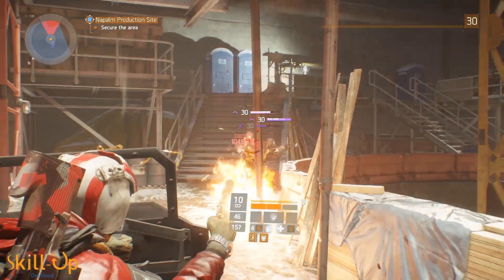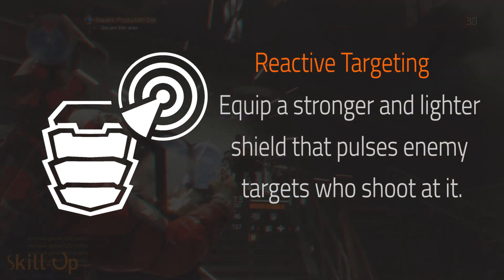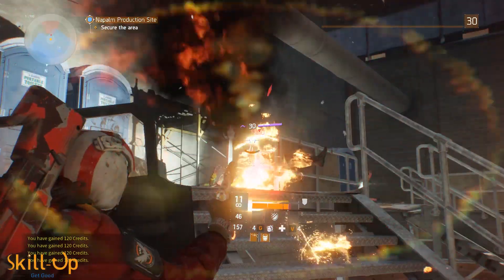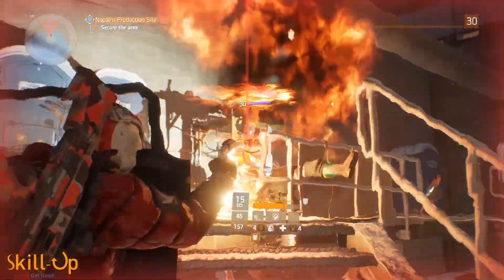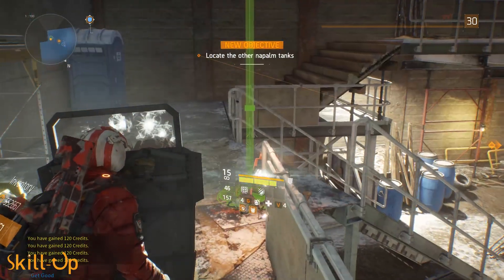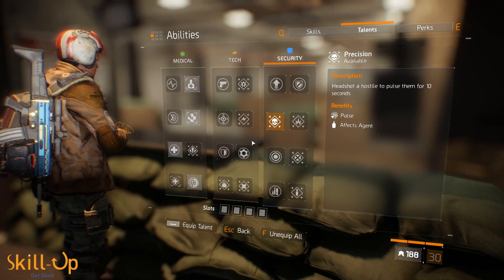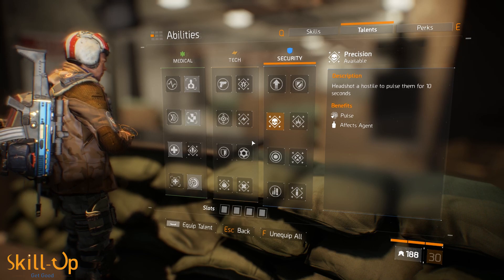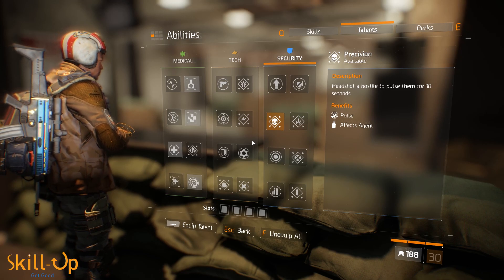For your ability mod choice for the ballistic shield, reactive targeting is a must. This mod essentially doubles the health of the shield and also pulses enemies who shoot it. That pulse does apply bonus crit chance and bonus crit damage for all party members who shoot that enemy, so it's a nice little DPS boost. If you're running with an organized group, be sure to tell them to switch off their precision talent as they won't be getting any benefit out of it at that point.